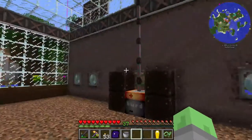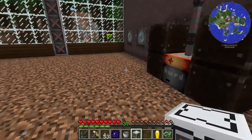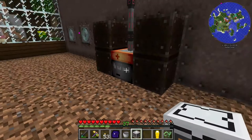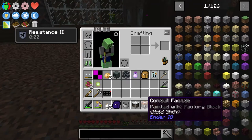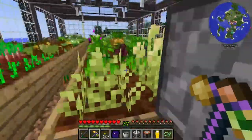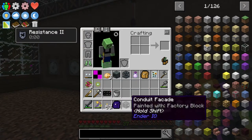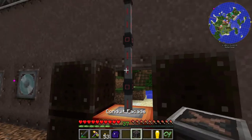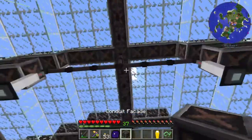You know what's weird about this conduit glitch? This is a conduit facade from a laboratory block in the Chisel mod, and this is a conduit facade from a factory block in the Chisel mod. The things up here are also conduit facades from factory blocks in the Chisel mod. All of these should work, but apparently only some of them work — it doesn't make a lot of sense to me.